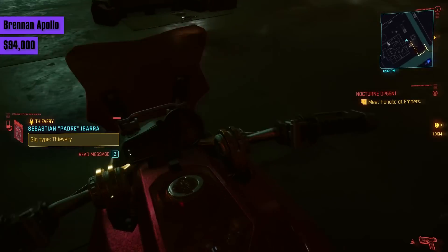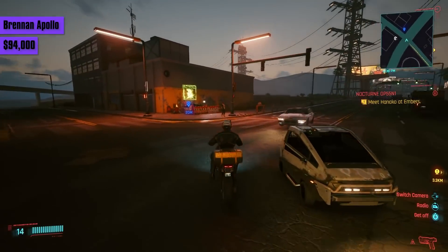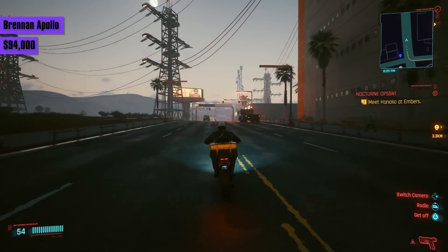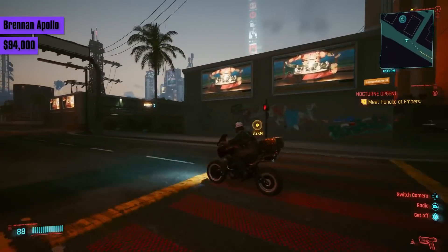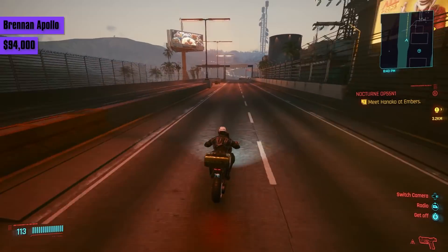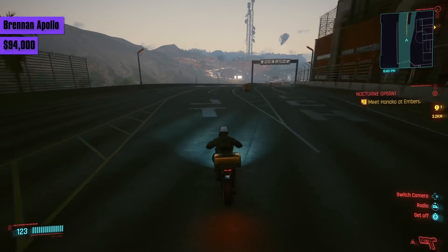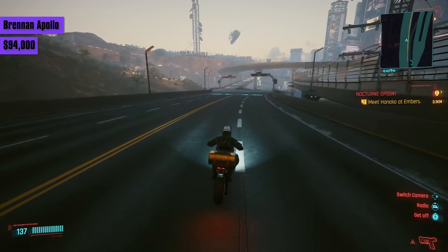We arrive at another motorbike, the Brennan Apollo for a huge 94,000 eddies. It's slower than the Kusanagi in both acceleration and top speed, only handling slightly tighter and reaching a lower top speed of 137. If you want a bike better than the one you get at the start, stick with the Kusanagi — the Apollo is just not it, unless you want to roleplay as an Uber Eats delivery guy.